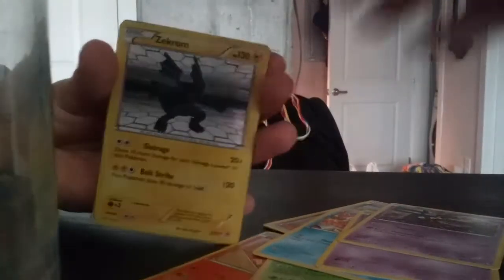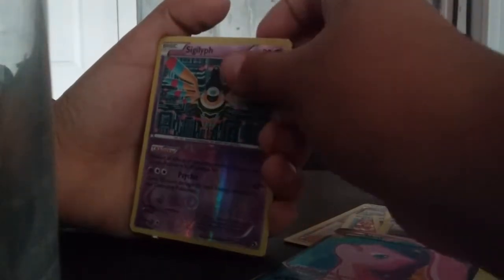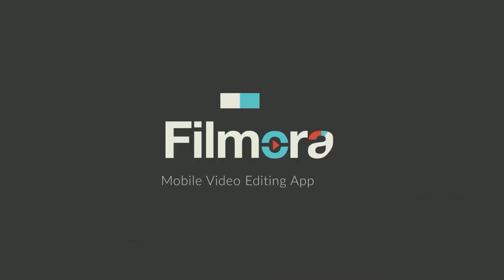If you liked this video, hit that like down below and subscribe to see more of these. Let me go over the good cards I got today — actually I forgot to do that. I got a Stunky, a Mew freaking EX, a City Love, a Darkrai EX, a hollow Jigglypuff, and a Meowstic. Oh my god, that was a good pack opening — thumbs up for that! See you guys in the next video!